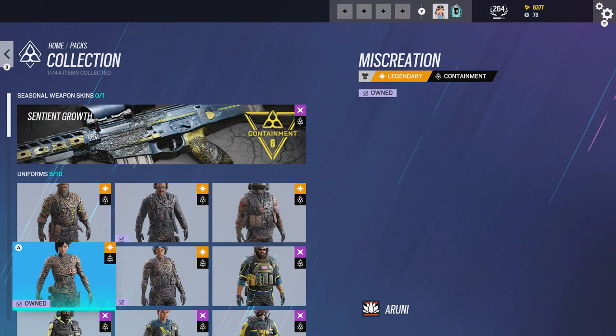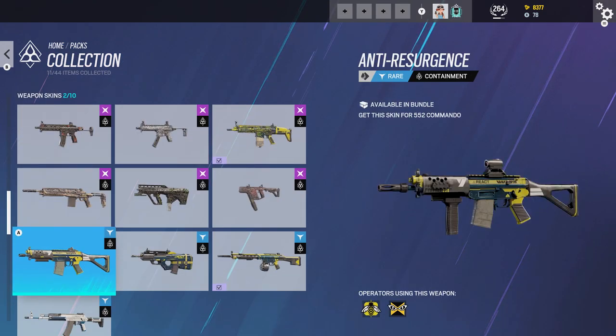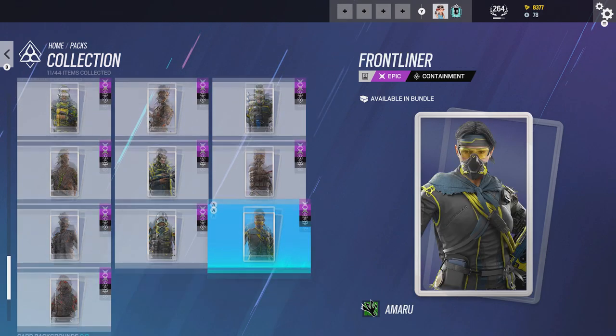And as you can see, I'm showing off all the cosmetics here. You know, if you didn't have a chance to get some of these cosmetics, well, here's your chance to get some of them. I'm really going for that universal skin, even though I got the IQ headgear, which is nice. I'm really going for that universal skin, because that thing looks so cool.